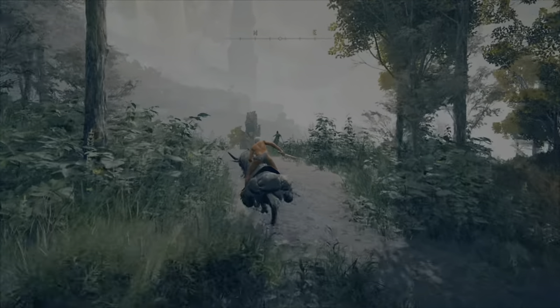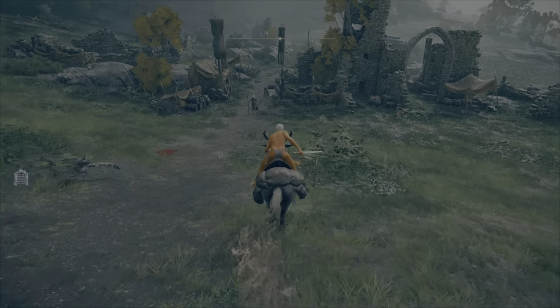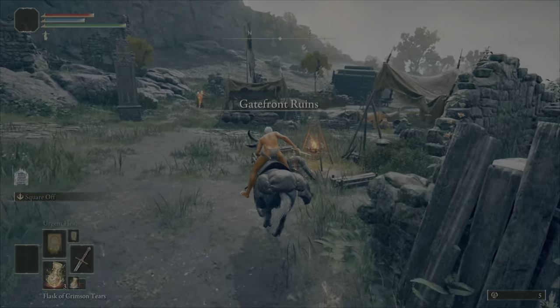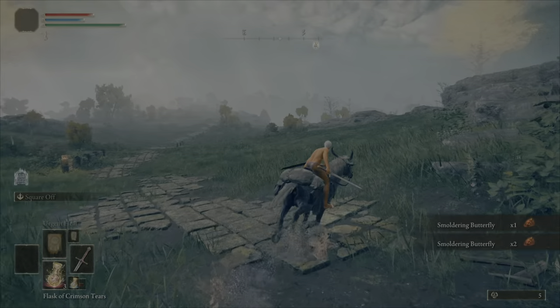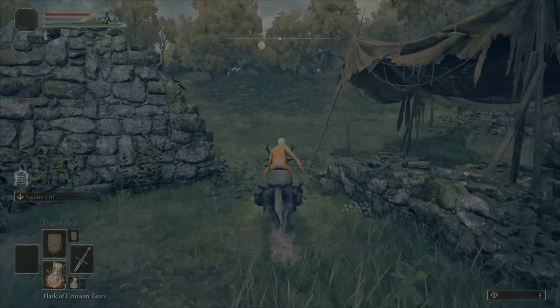We're just going to continue riding on into this encampment. You can literally stay on horseback, so it cannot be an easier farm. We ride through and literally ride past these two fires, pick up here and pick up here, and we essentially just rinse and repeat back to Church of Ile.